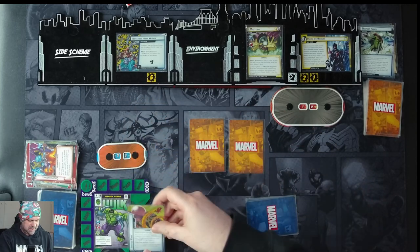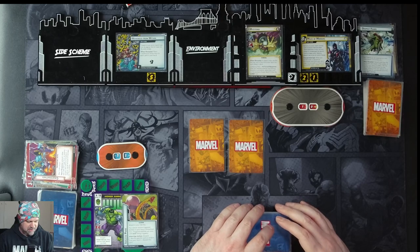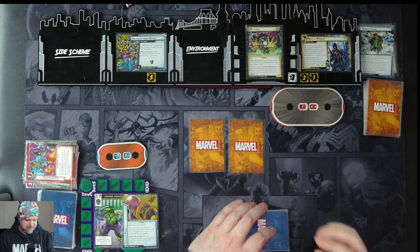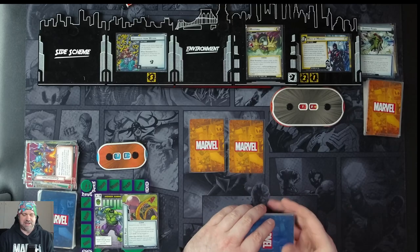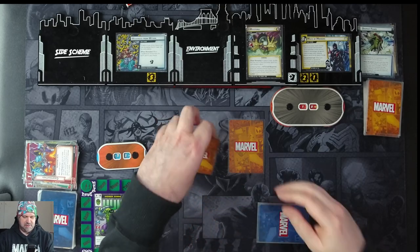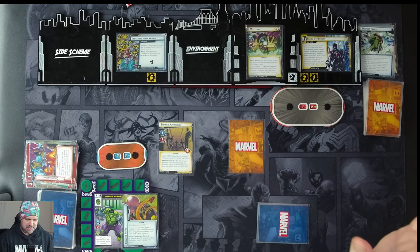Weakness From Within attaches to your identity — you cannot resolve triggered abilities on your hero's printed text box. As a bold timing alter ego action, we can discard one identity-specific card at random from our hand then discard this card. We don't care — we're Hulk now and don't have to discard our hand at the end of our turn. We have a shifting apparition but it's okay.